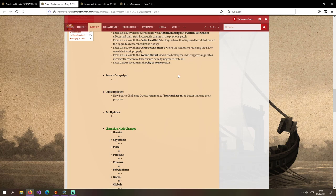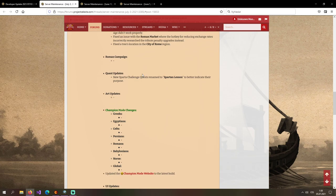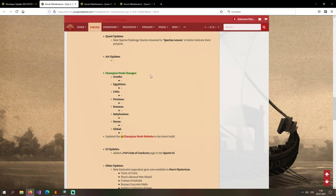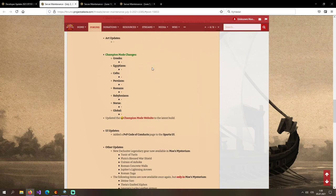Other updates: fixed a tree's location in the City of Rome region. Roman campaign quest updates: renamed to Spartan Lesson to better indicate the purpose.